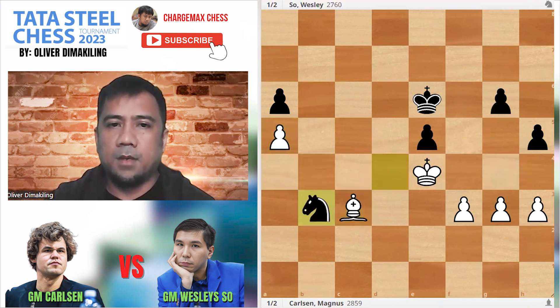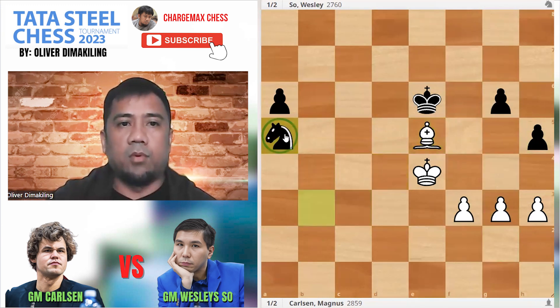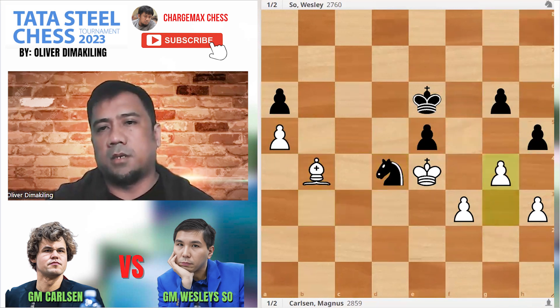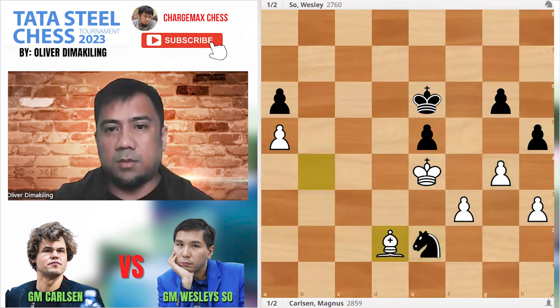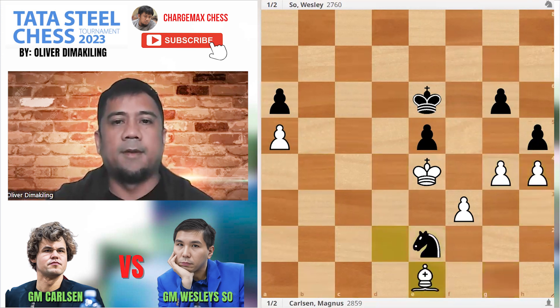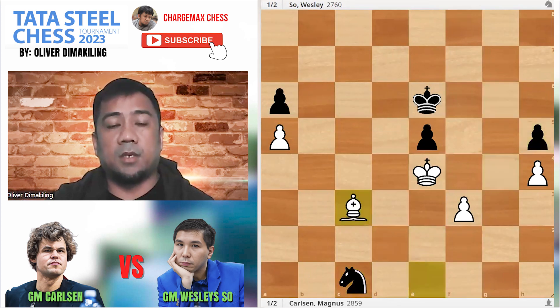Ne4, the knight. If Magnus takes the pawn, Wesley will take the other pawn. Bb4, Ne5 back. G4, no problem. Ne2, attacking that pawn on H3. H4. Nc1, takes takes, Nc3 — sorry, Bc3.